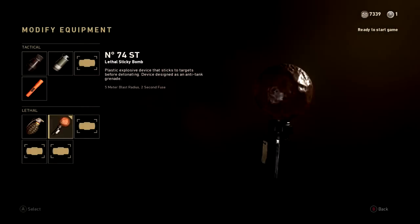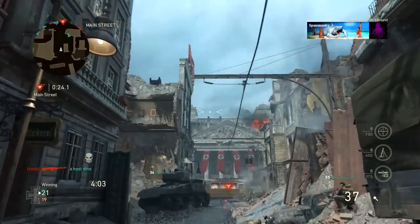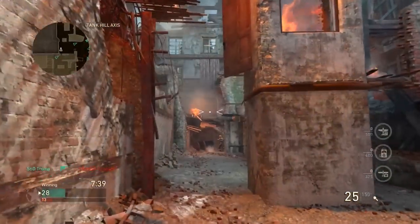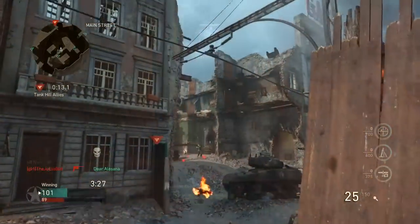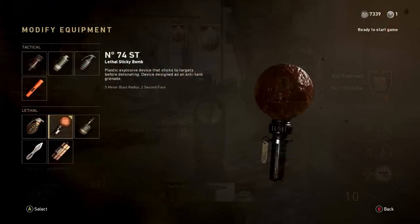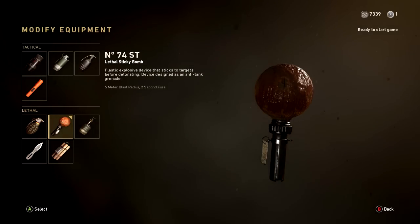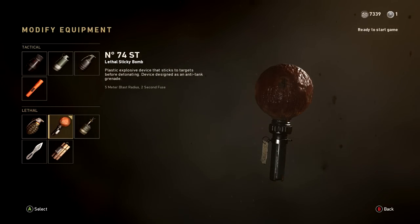When it comes to grenades, most of the time I'm going with the Sticky Bomb. I find it's just way too good — you can aim it perfectly and have it land wherever you want, whether that's on an objective, through a window, or through a door. I've never been a big fan of Sticky Grenades — I've always used frags — but this year I tried the Sticky and it's fantastic in Call of Duty World War II. Highly recommend it on pretty much every class, with a few exceptions we'll discuss later.